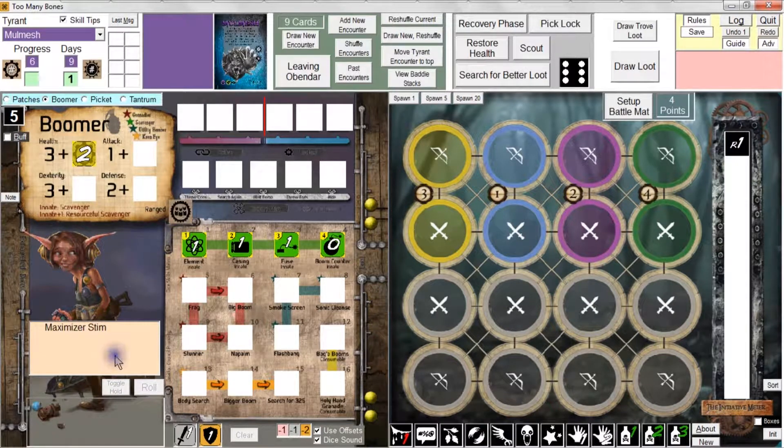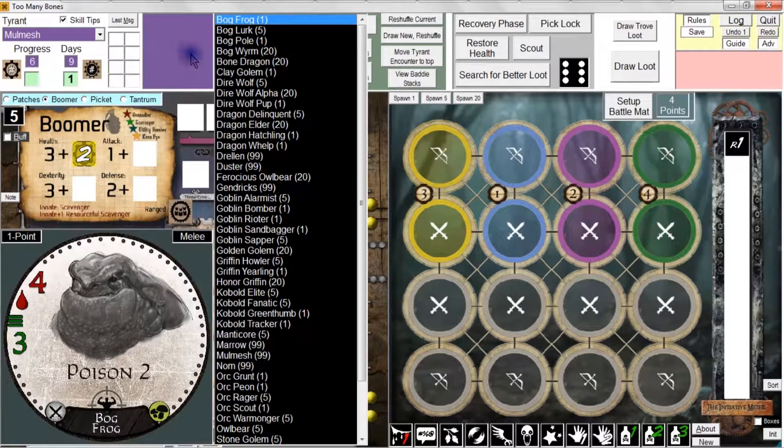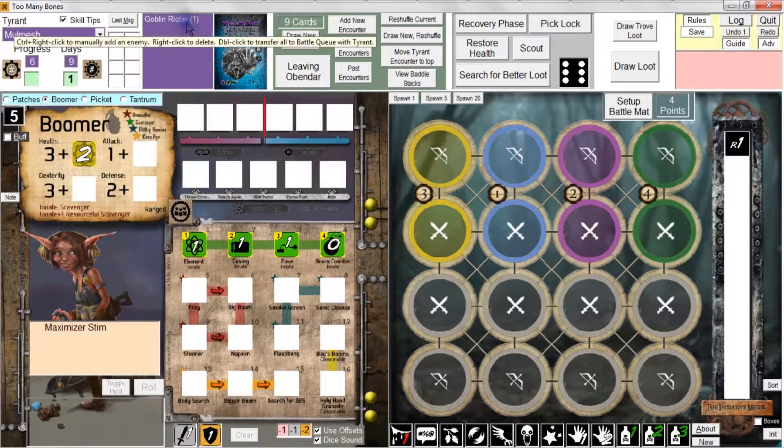The control right-click keystroke that allows you to bring up a list works with other list boxes. For instance, the Tyrant Army list. I can't imagine a time when you would actually have to assign a specific baddie to that list, but if you had to, you can just control right-click that list. It brings up a list of baddies, and you can say, okay, I want the Goblin Rioter to be there. Double-click it and now I've got a Goblin Rioter in the Tyrant Army list.